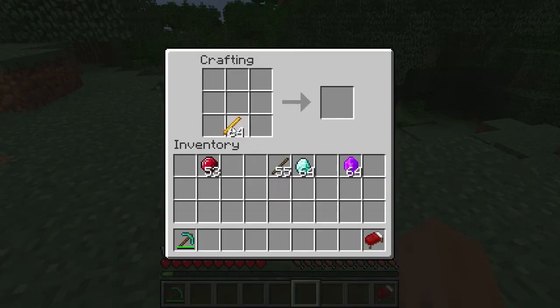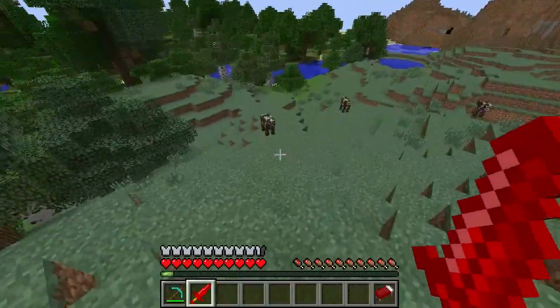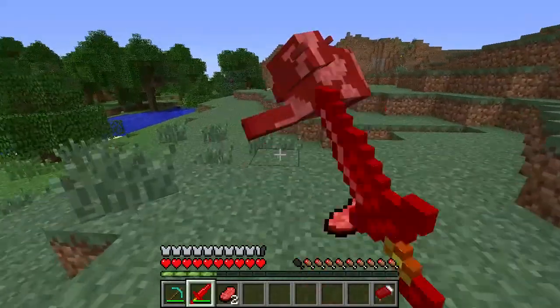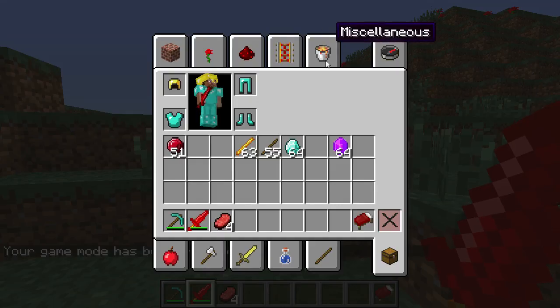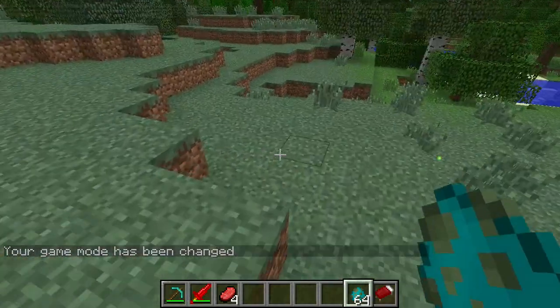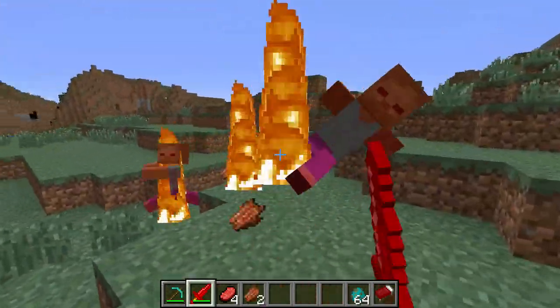The next thing you can do with rubies is, if you put a blaze rod and then two rubies above it, you get a blaze sword. The mod page is still in alpha and it doesn't have many downloads, but I found it. This appears to be slightly better. It appears to do a two-hit on zombies, which is very good.